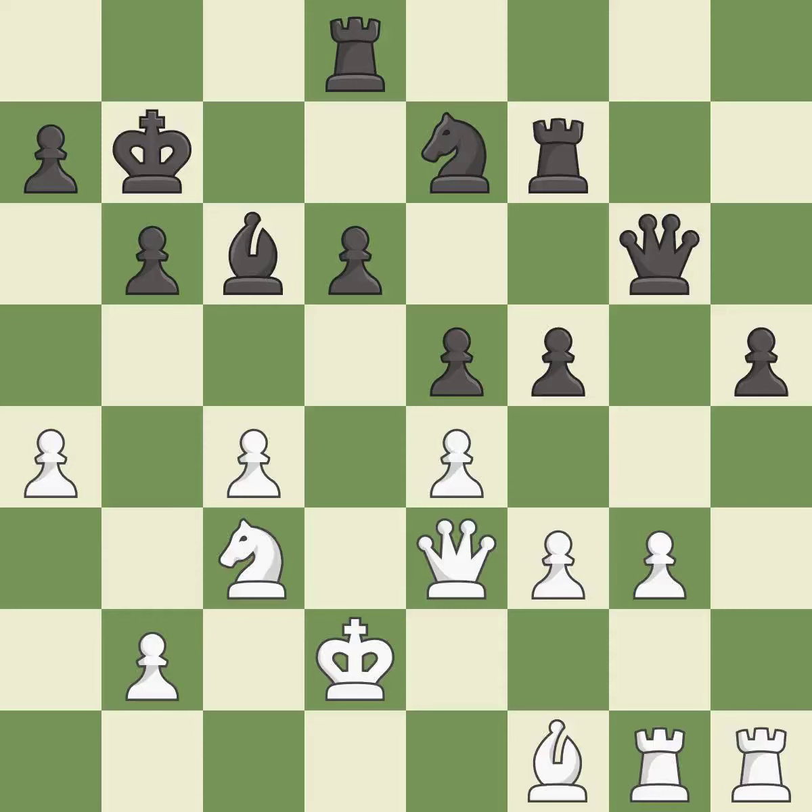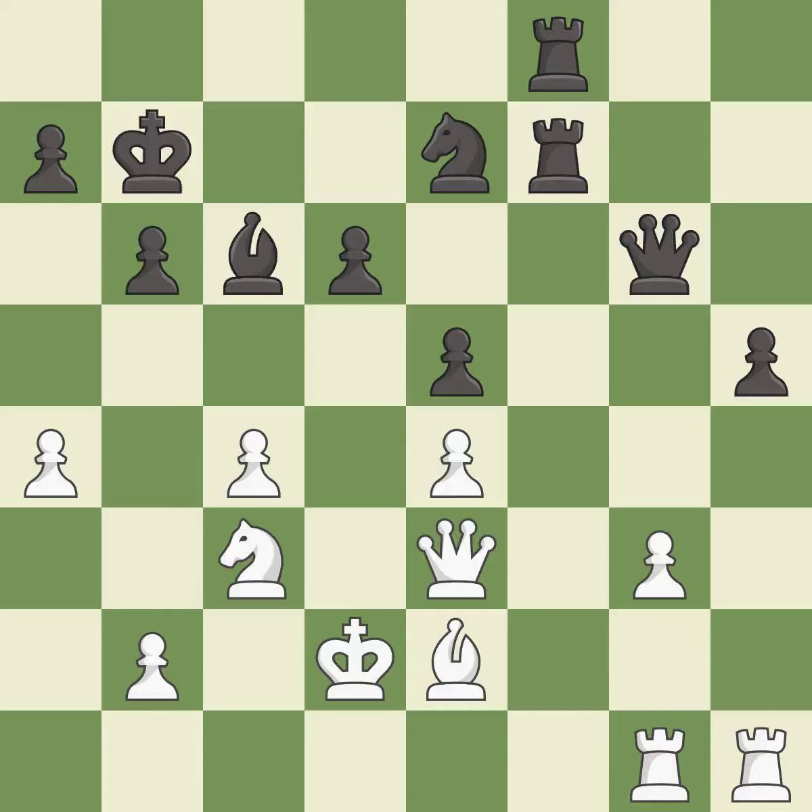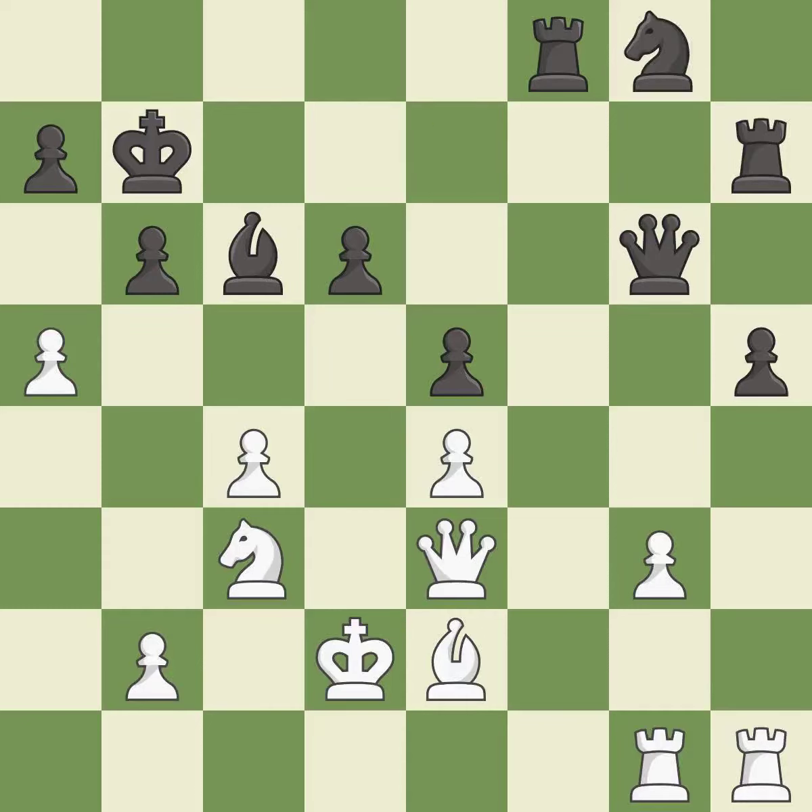This moves the bishop to a more active square, making it gain scope — it is best. This maintains the balance in material with a good trade — it is excellent. Takes back — it is best. The rooks are coordinated and powerfully doubled on the file — it is good. This moves the bishop to a more active square, making it gain scope — it is best. The pawn is now adequately defended — it is good. This is not the right idea — it is an inaccuracy. Only one move worked there, and this wasn't it — it is a mistake.